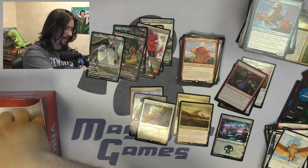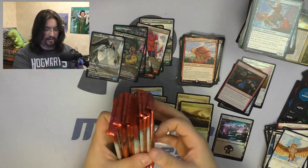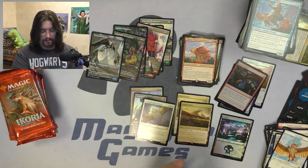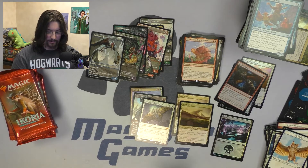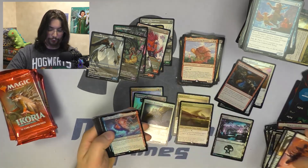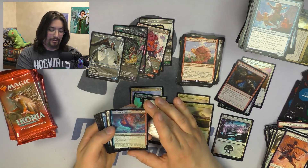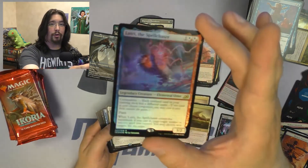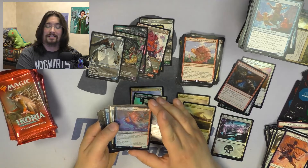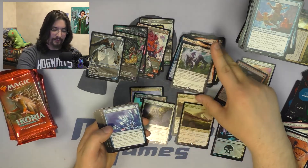We're getting down there — let's pull the rest of the packs out. About ten packs left. Let's see if we can get another set of those Triome lands. Foil Rare — Foil Lutri the Spellchaser. Beautiful foil, but sad day, Lutri. Followed by Lurus of the Dream Den, a very, very good card there.